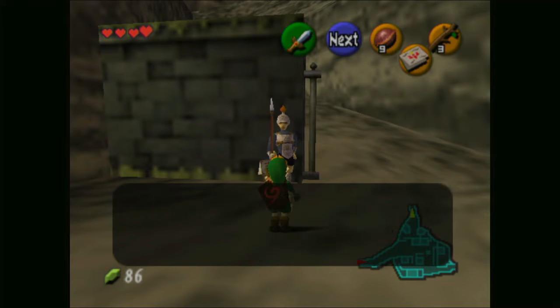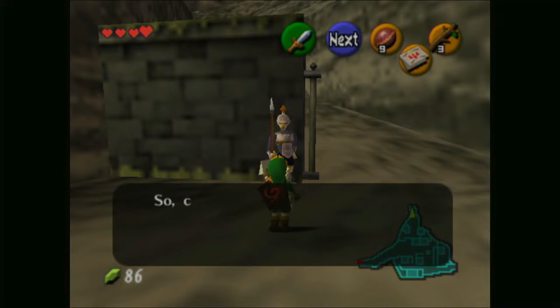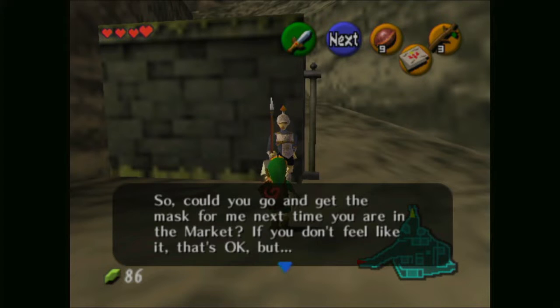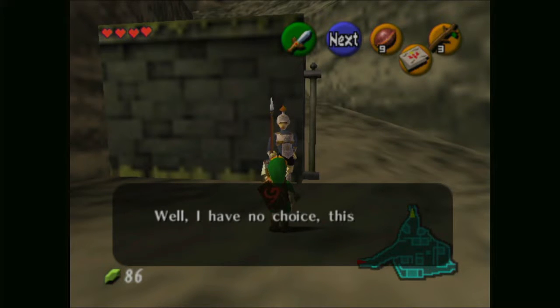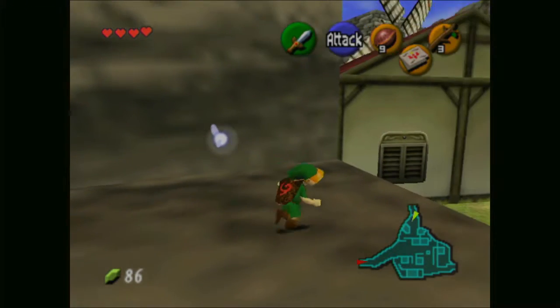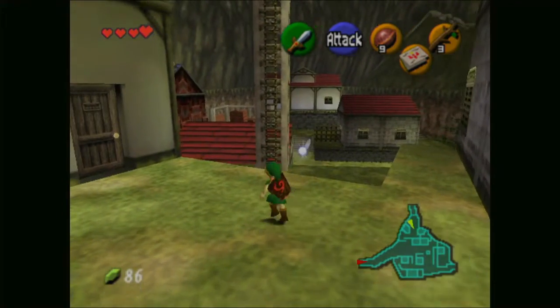His little boy pesters him for a popular mask, but he doesn't have time to go there, so could you go and get the mask next time you're in the market? We now have a path up the mountain, but we're not going to do that just yet — we're going to do a few other things first.